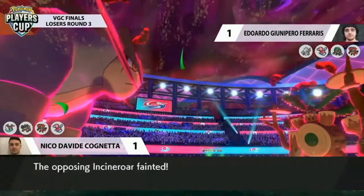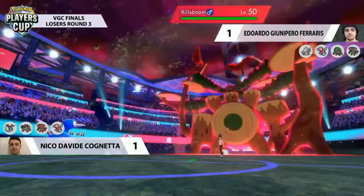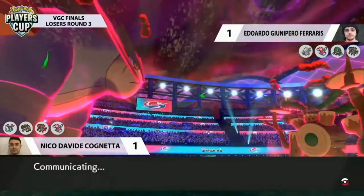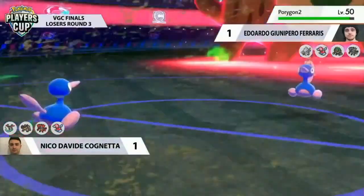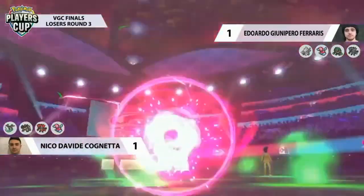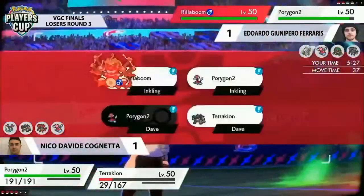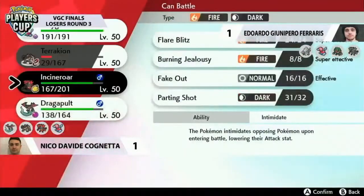Terrakion's not scared — it's only at plus three instead of plus four, but Max Knuckle there was a super safe play. It was Porygon2 to start and Eduardo's been bringing the same four every time, so you knew it was going to be Incineroar on the switch. That Parting Shot cannot be undervalued — it did so much in helping Terrakion survive and land the KO. Terrakion's Dynamax is done now, but it has the boosts from Beat-Up and Justified. If it can switch around and preserve until Trick Room is done, things could be very different — plus Nico still has Dragapult in the back.